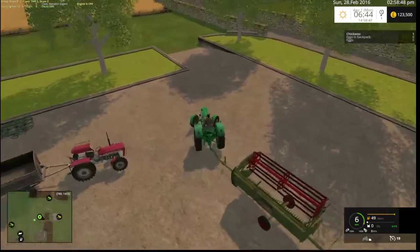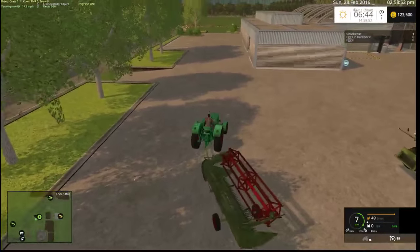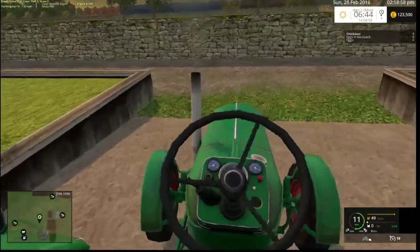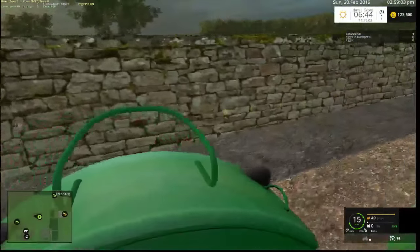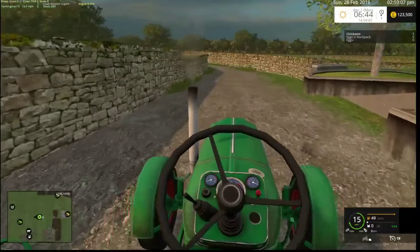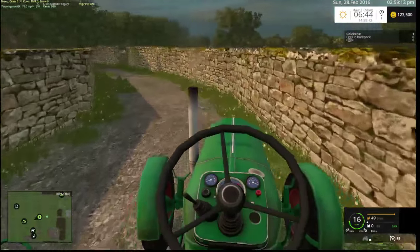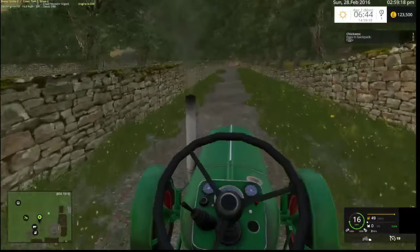This trailer does not have a lock. We're going to go do one of the big canola fields. This is on hard difficulty, by the way. So we're going to do a couple of bits and bobs today — we might have these two tractors and then buy a bit more of a modern one to do all the mowing and stuff with.